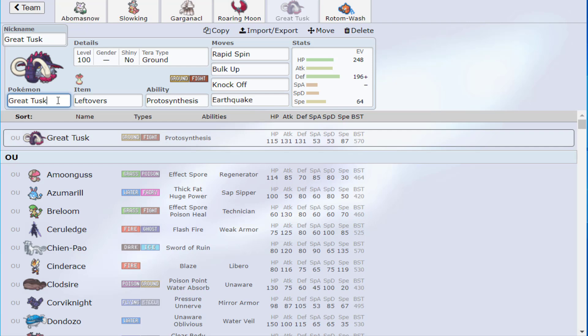Knock Off is critical here. We could try Iron Treads again, but this version is a lot more Gambit-susceptible and needs the Knock Off utility more. Great Tusk was chosen partly because this version needed something to prevent a straight loss to Gambit. So we're rocking Tusk here — it covers a lot of things and there were several configurations possible, but I specifically wanted Roaring Moon because it really appreciates Aurora Veil support.